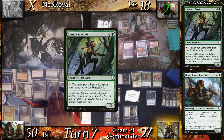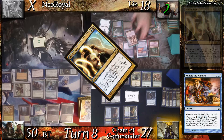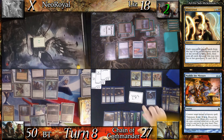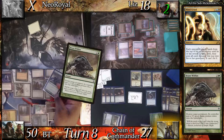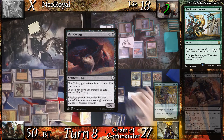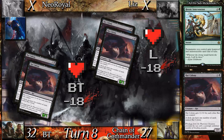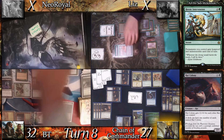At the end step, Liz mills BT for 7 before going to her turn. Liz transmutes Muddle the Mixture, tutoring for Mindgrind. She casts Mindgrind where X equals 1, expecting the rats to take her out anyway. Chain gets a zombie in the process. Chain then untaps, floats 8 mana, and attempts to cast 4 Rat Colonies. BT has an answer and targets Beast Whisperer with Beast Within. Chain reacts with Heroic Intervention, then casts the 3 remaining Rats, drawing each time. Before going to combat, BT activates the Leyline to put +1/+1 counters on each of his creatures. Chain sends 2 rats to Liz and 2 rats to BT. Before dying, Liz mills Chain by 21 with her 3 creatures. Chain creates 2 Zombies off this, whiffing on a third mill.